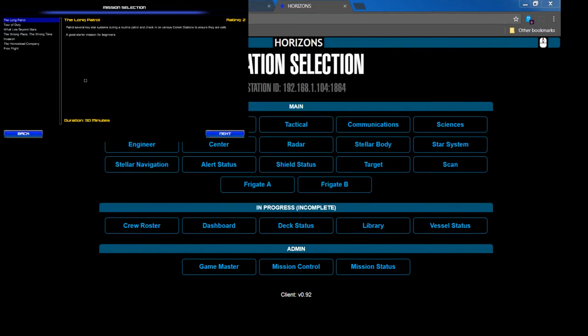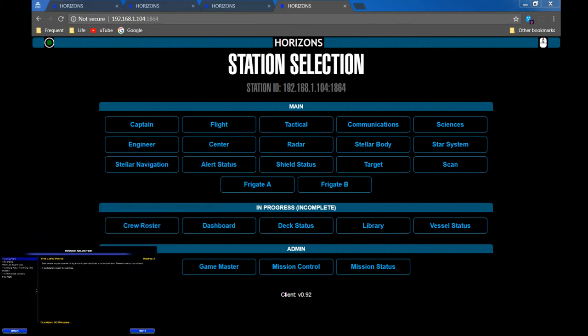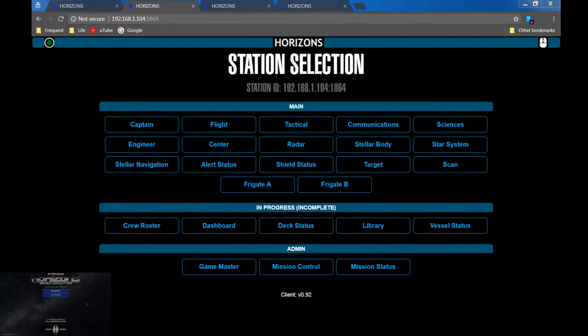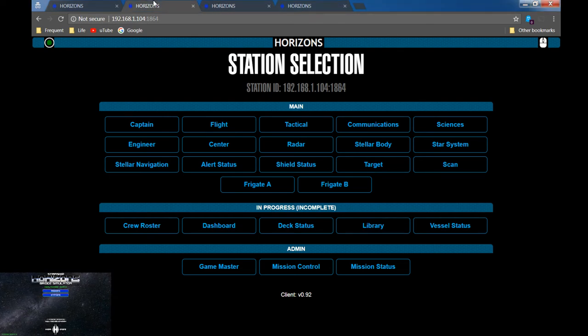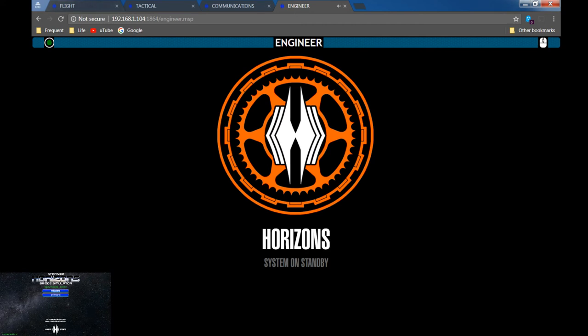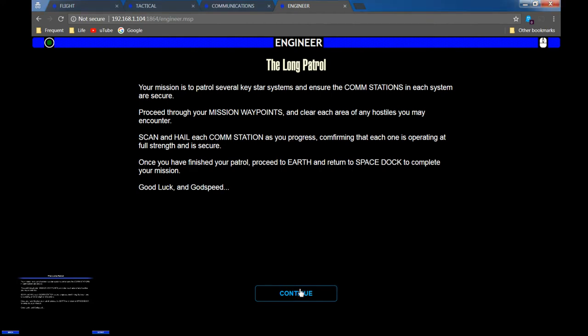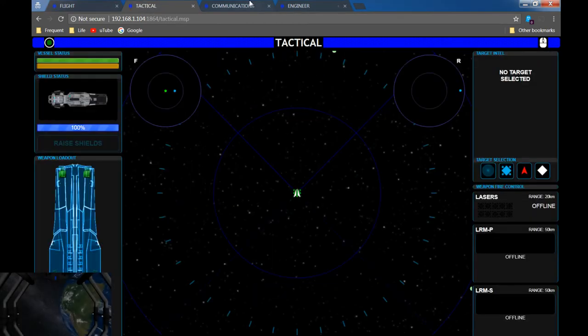I'm just trying to make this a little bit prettier so you can actually see the game screen as we go along. Going back into the main focus — we have all of these screens going, the different stations. I'm going to set this one to flights, this one to tactical, communications, and engineering — got our four stations going. We'll get our mission started: doing the long patrol, and the game starts.